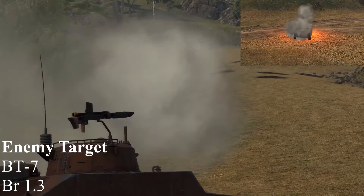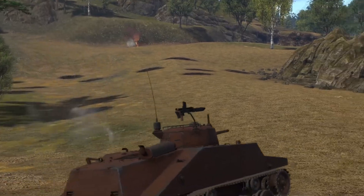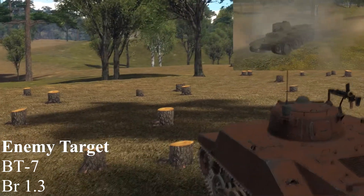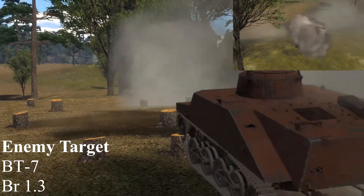We skip forward a little bit and get an easy kill on the BT. And we skip forward again to see yet another BT. We put a round into him, and it doesn't quite stop him.